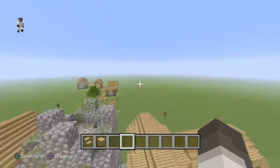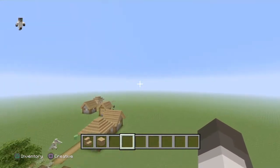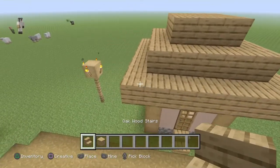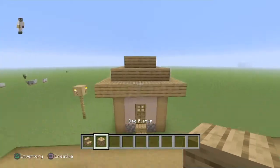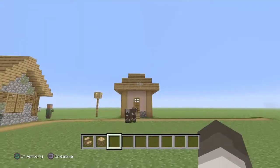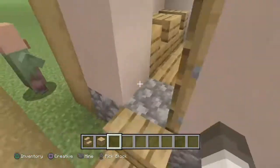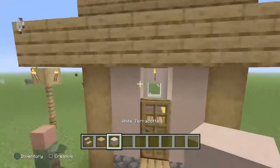I guess this is sort of like a building video, but at the same time it's not. I'm just giving out a few things that if you wanted to make sure your Minecraft village looked better, then you could make it look better. Say this house here — there's nothing wrong with this. This would be a perfectly fine starter house. I get that this is randomly generated, and obviously someone had to build this design.